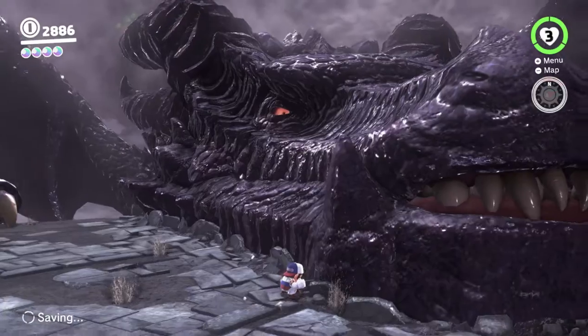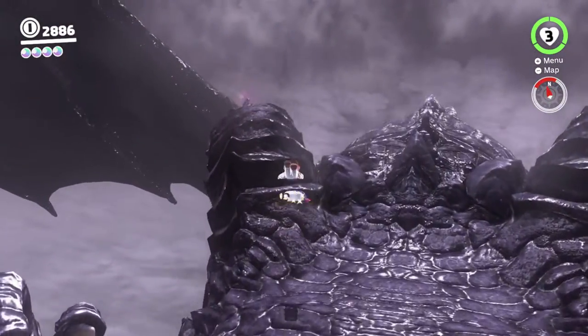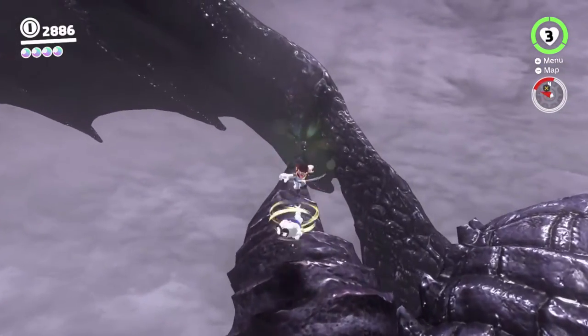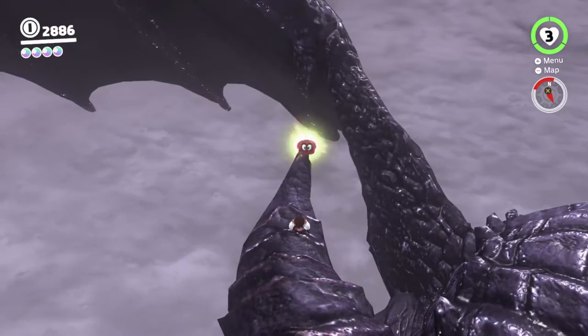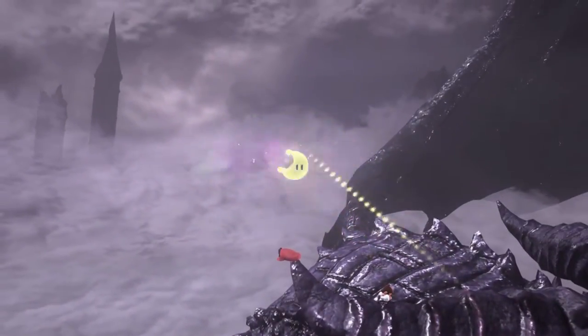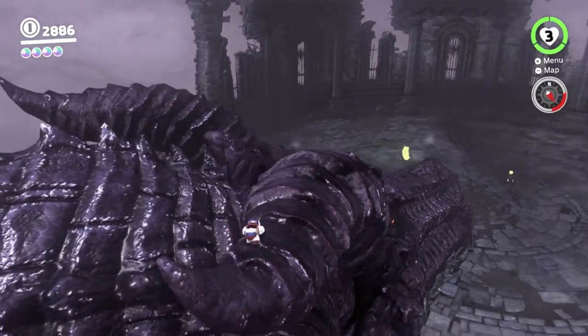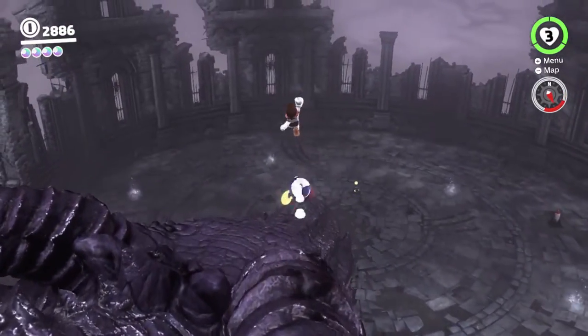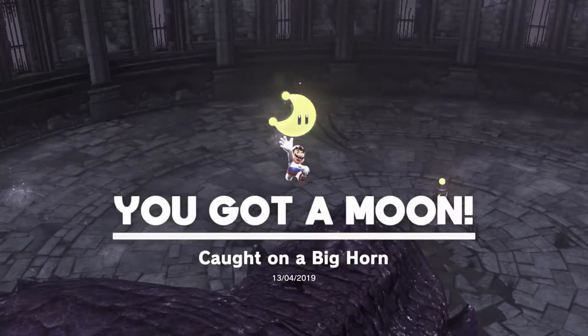If we come over here to the dragon and look closely, you can see one of the dragon's horns is actually shimmering. Because if we throw Cappy at that horn — she's cute as heck and gives us another moon. Let's make our way down there. So that's five moons.